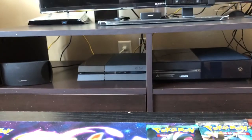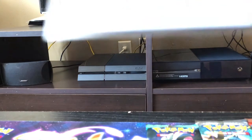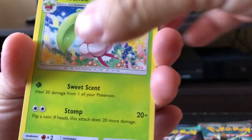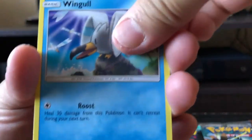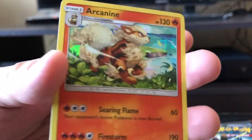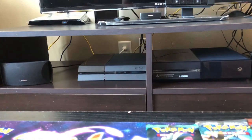Next up we have Sun and Moon — we have four more packs after this one. Starting off with a Trainer Nest Ball, Poliwhirl, Steenee, Zubat, Rowlet, Lillipup, Gratiine Reverse Holo, and we have an Arcanine holographic as the rare. Also Metal Type Energy. Sun and Moon done.